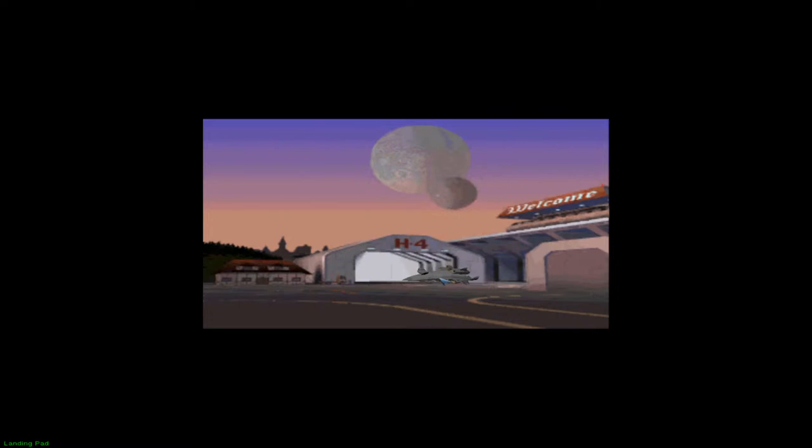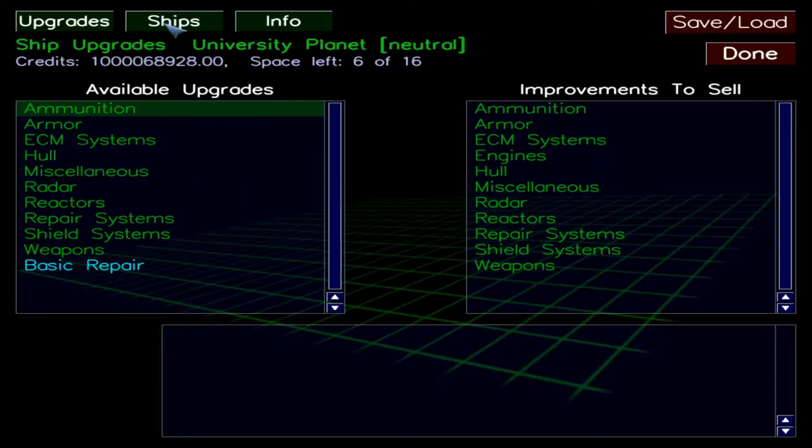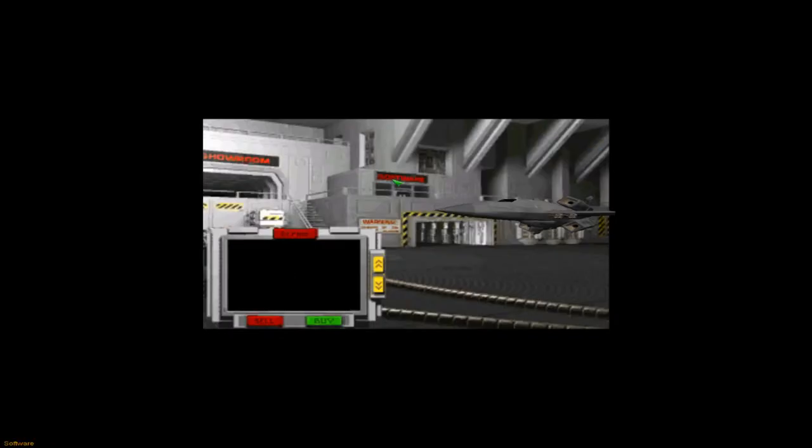It's very simple. You can get a Drayman — it will become available to buy in Oxford once you have completed the last Oxford mission on the storyline missions. If I go over here into the Ship Dealer and click on Ships, you will not have it available until completing the last mission, so we'll do that just now.